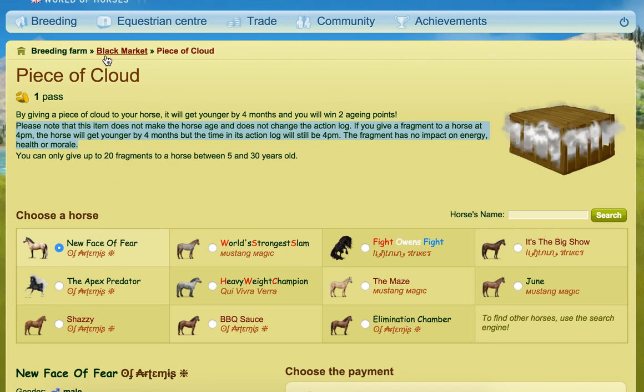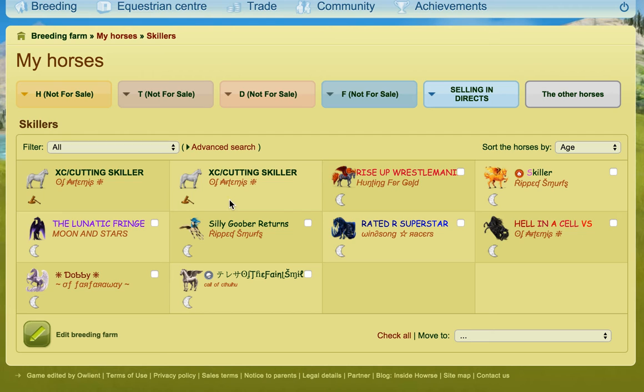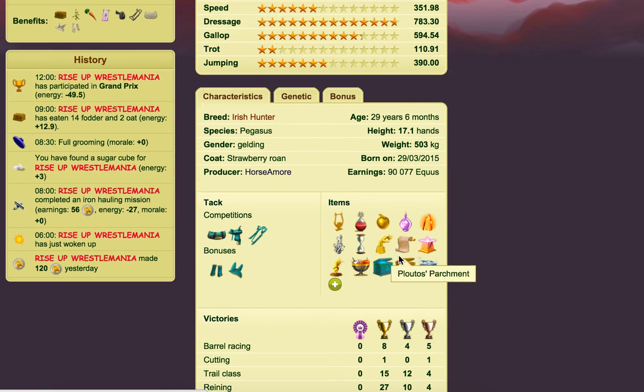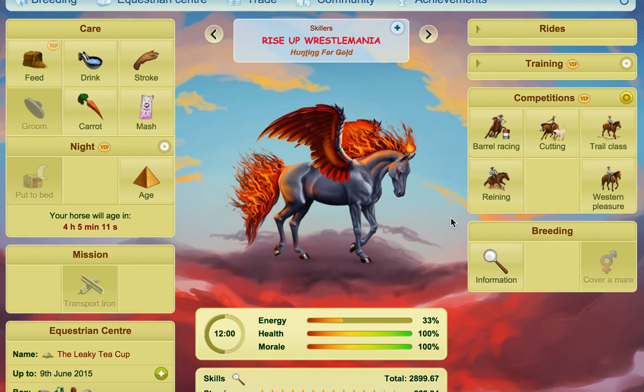I'm going to quickly go to UK and go to one of my horses that has a Cloud pack on it. You can see the Peace of Cloud pack, and when I hover over it the reason it doesn't say anything is because I've used all 20 pieces on it. If I hadn't, and it's still under 30 years, I would still be able to use it. That is the Peace of Cloud and the Peace of Cloud pack.